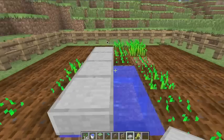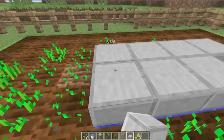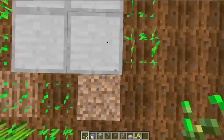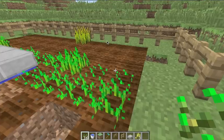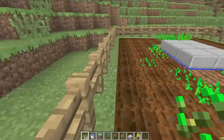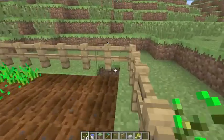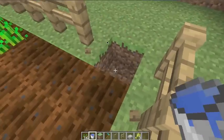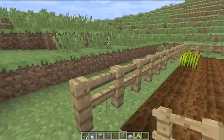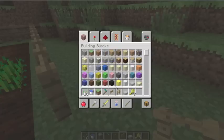A quick extra tip: it can be useful to keep a small farm chest right inside your farm on top of a fence post or just outside it. You can store all your seeds, your hoe, and any harvested wheat in it — keeping everything farm-related organized in one convenient spot.